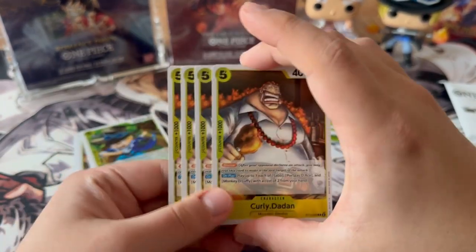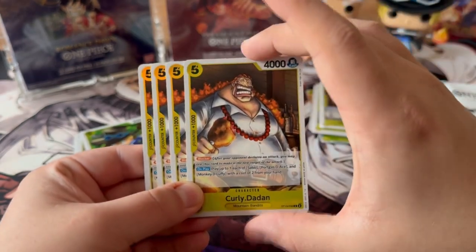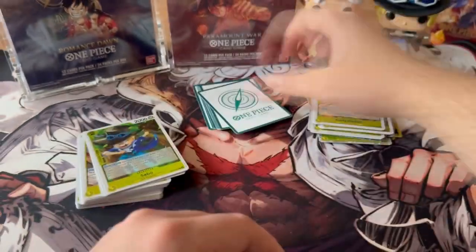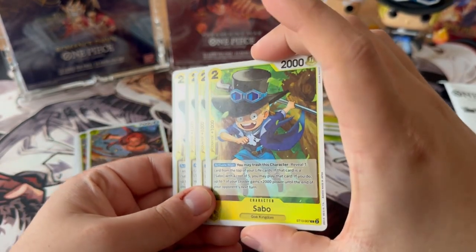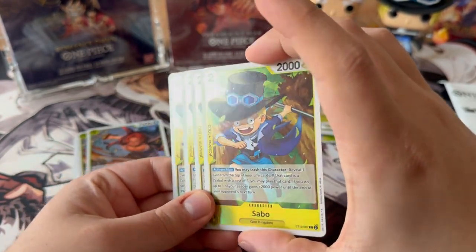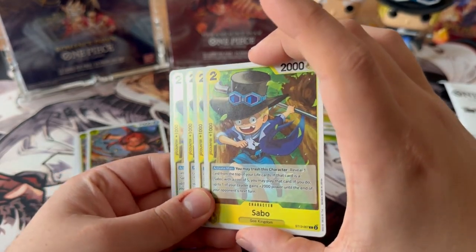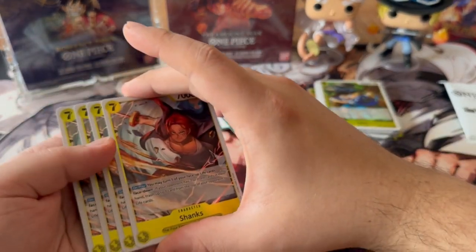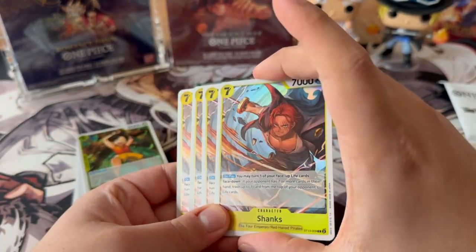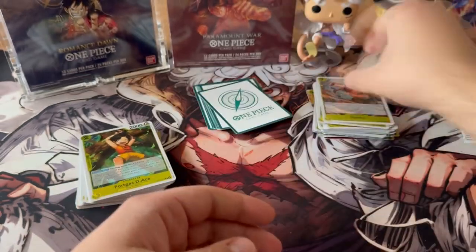As you can see in the background, all the interesting cards are basically Ace, Sabo, and Luffy in their five-cost and two-cost versions. At the end of the video we will open my two bonus packs, and you guys will see if I was lucky enough to pull a leader or a certain alternative art I was chasing. I'll also be showing you what my current black and yellow Luffy deck looks like.